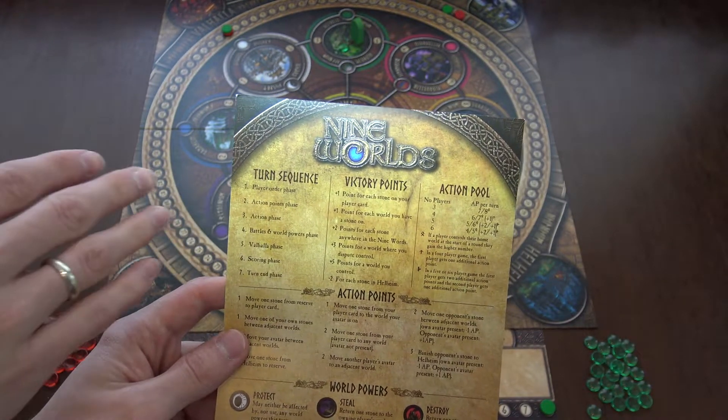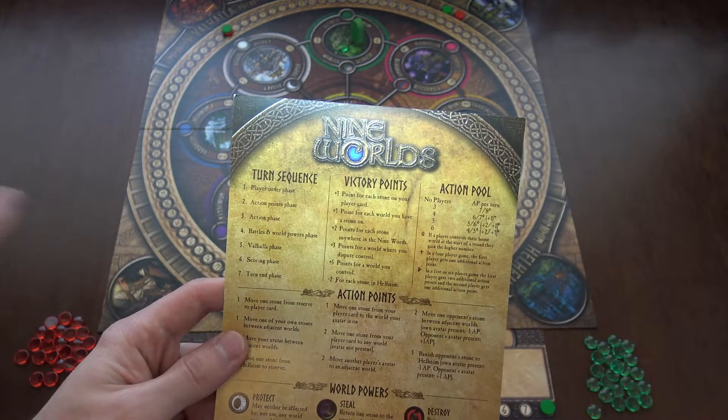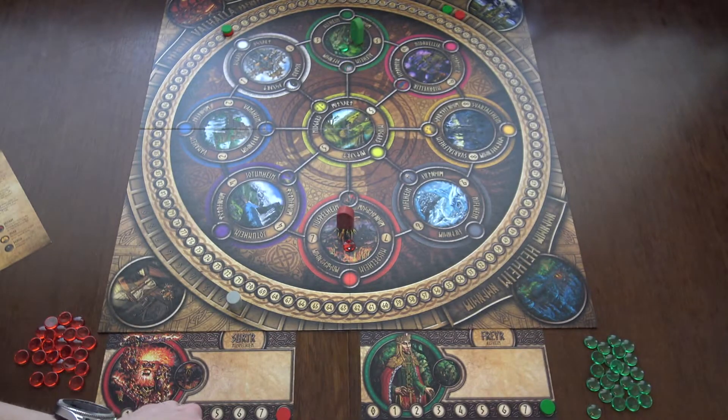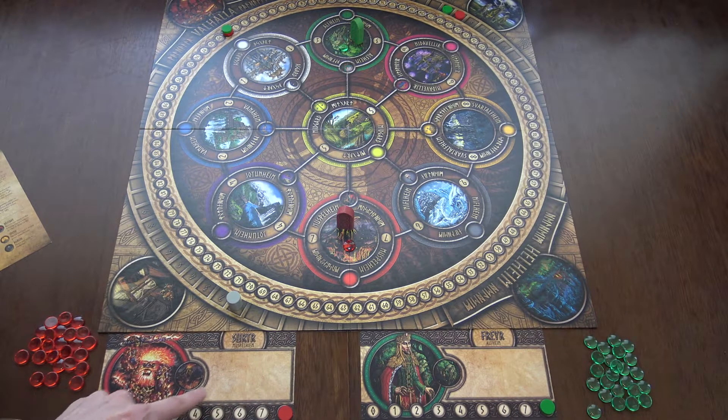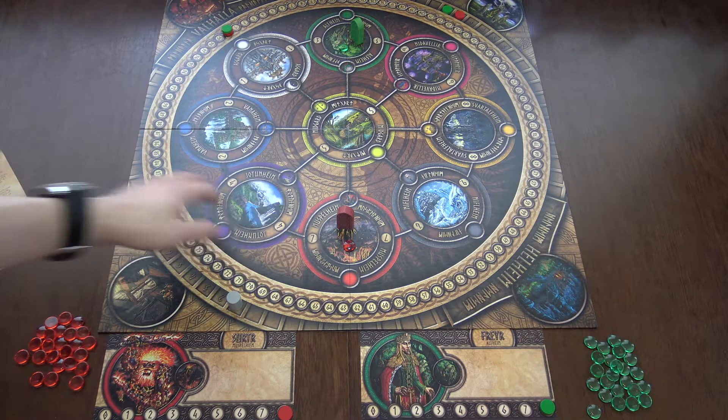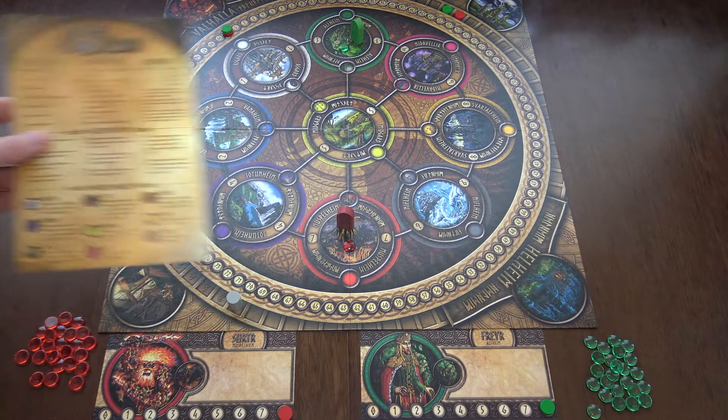Then there's the action points phase, where we see if somebody will have fewer action points than normal. In a two-player game it's always eight action points, but with more players you can lose some action points by, for example, losing control of your home world.